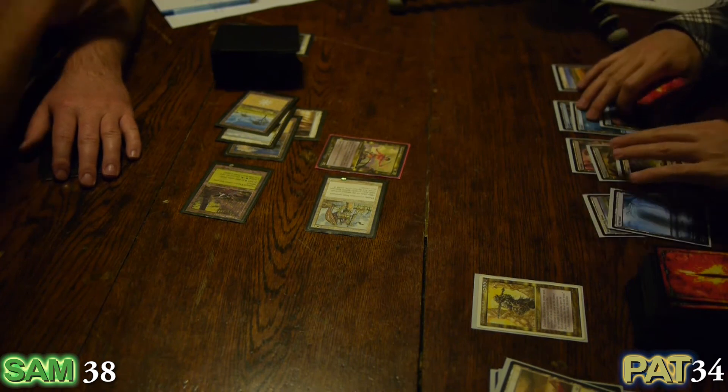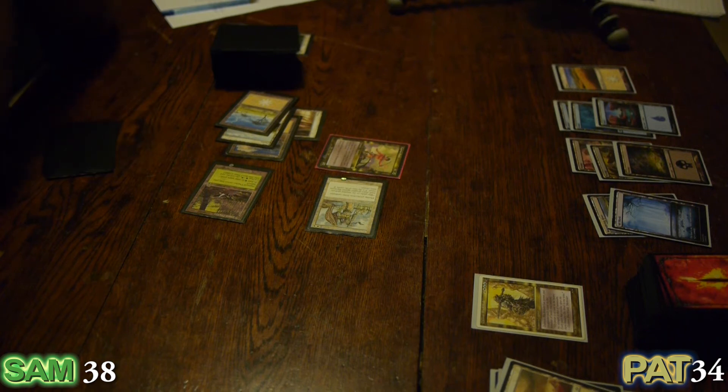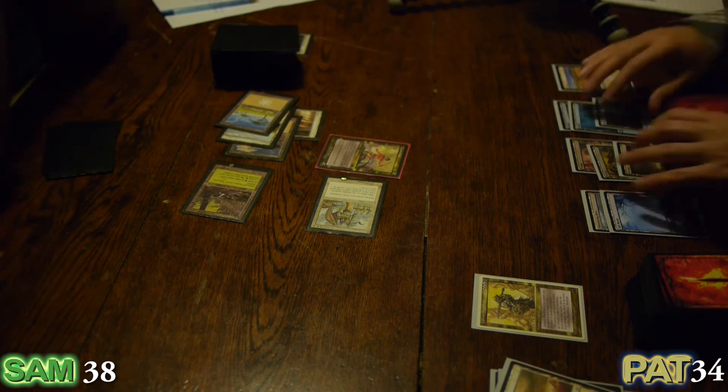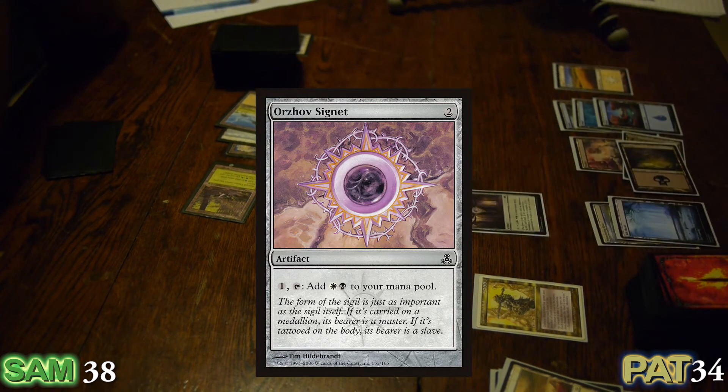My turn begins. The good news is you can't possibly have another one of those Consulate cards. That's true — we've seen an Oblivion Ring and a Consulate thing. You could have different variants. Mangara is a variant — try to get me to run out of my White Mana answers. They'll keep coming. I'll run out my Orzhov Signet.